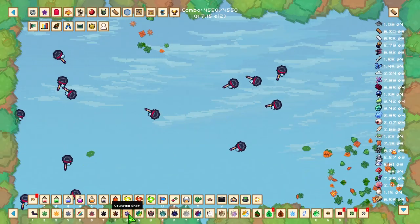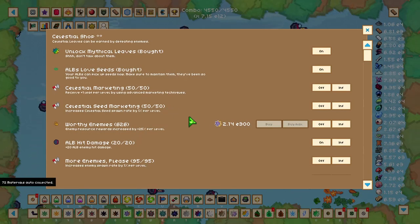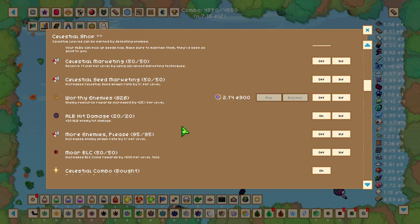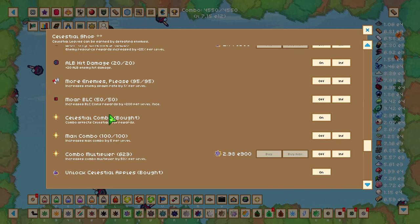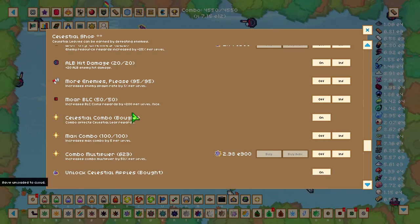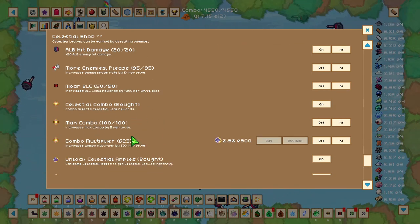After that, head up to the celestial shop and purchase some high priority upgrades. These include Worthy Enemies, which increases enemy resources by 25% per level; More Enemies Please, which increases spawn rate by 1% per level; and Celestial Combo, which gives a combo multiplier to effects on your enemies and to celestial leaf rewards, also increasing your combo amount.